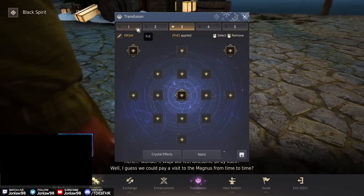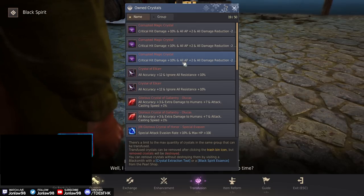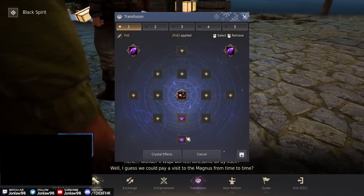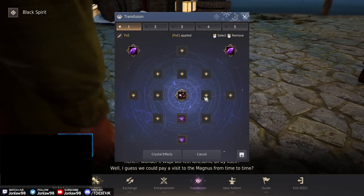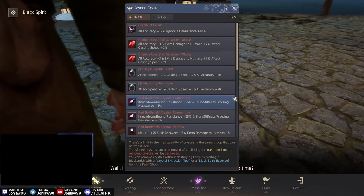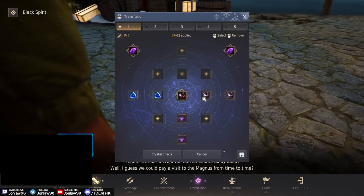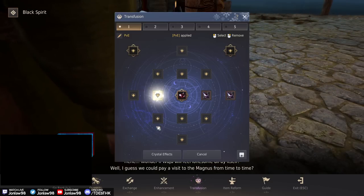I'll place Corrupteds in the offhand slot — it doesn't really matter where it goes, it's just whether you have it equipped. I'll put the Djinn Special Evasion ones here. For PVE, you don't need Lacars as much; assuming you have enough gear, you should be fine. But you do need them in PVP, so I'll put them in the PVP tab.